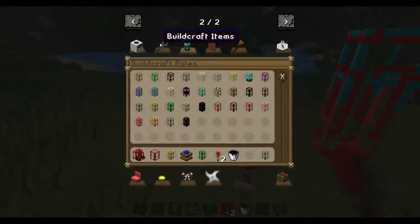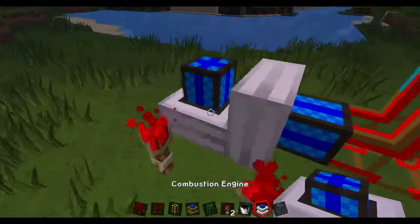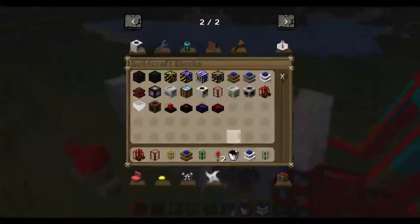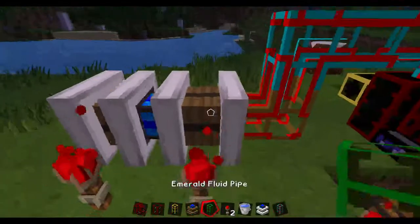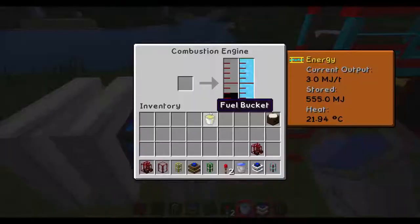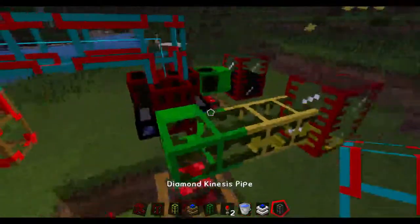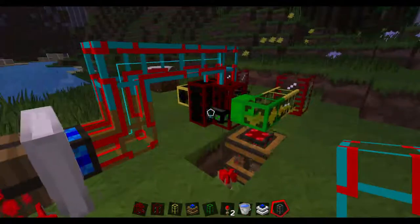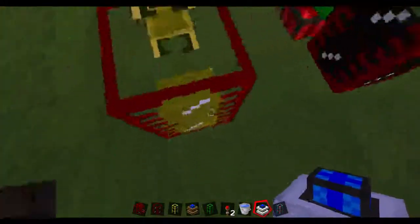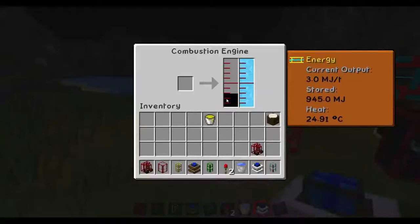Let's just try using combustion. And there we go. It gives it different colors for how much power you're using, and that should produce fuel. As you can see, fuel is a different color than oil, and this makes for more efficient combustion engine use.